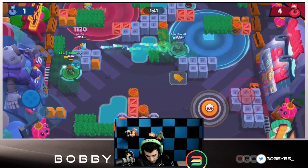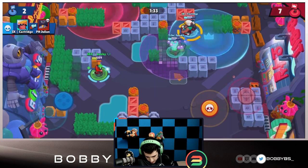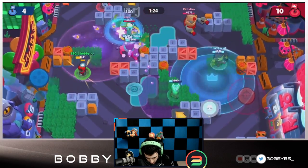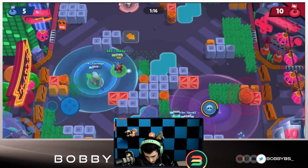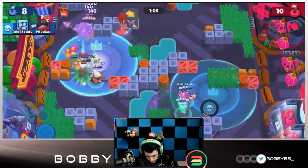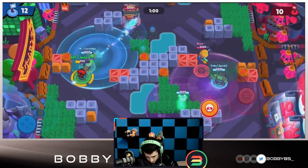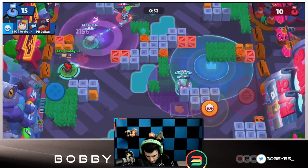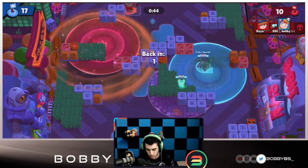We're getting 2v1'd on their closed zone so this one's a little difficult to win, but we're working on it. We get Sandy but need to heal up. We make a move forward, get Jesse to waste a shot, charge our 3K shot, use our super — Jesse gets slowed and we get the kill. Cart gets a kill on the other side. We have positioning, going to save my 3K shot for Jesse, get the hit, then 3K shoot that Daryl.